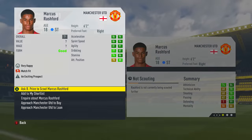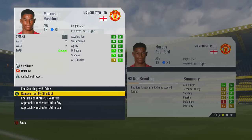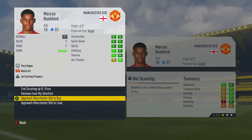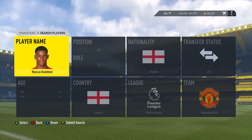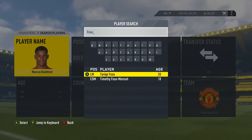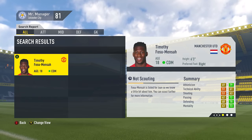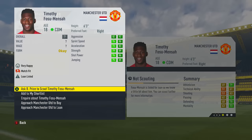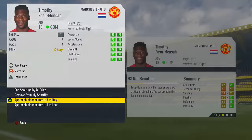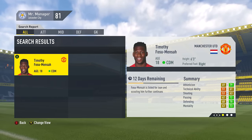You go over and you hit Inquire. Very key — you hit inquire about them. Don't try to buy them, don't try to loan them, just hit Inquire. We're also going to go in for Timothy Fosu-Mensah as well. After you inquire about both of them, remember: do not ask to buy or loan — only inquire. Then you go ahead and sim forward one hour into the next day.